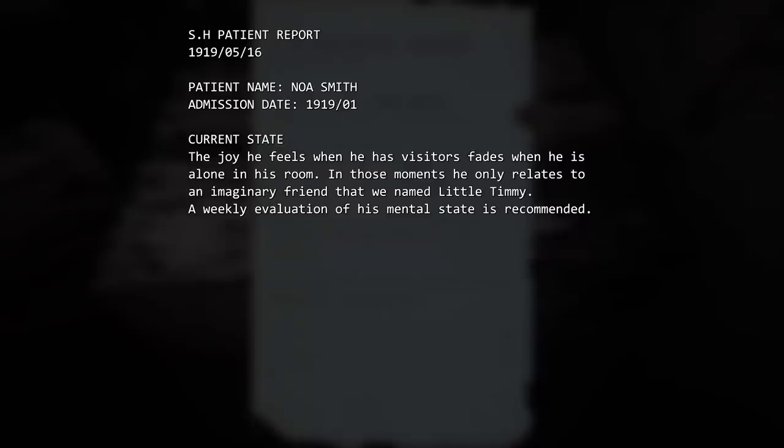I think we've probably found all we're going to get from the morgue area, so maybe let's try and use this new key at the locker or the office area. It is another security report - Noah Smith. The joy he feels when he has visitors fades when he is alone in his room. In those moments, he only relates to an imaginary friend that we've named Little Timmy. A weekly evaluation of his mental state is recommended.